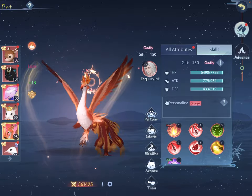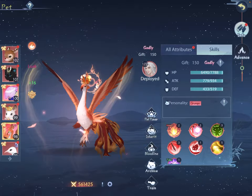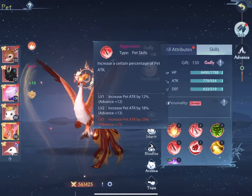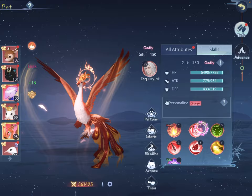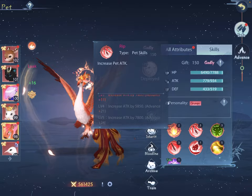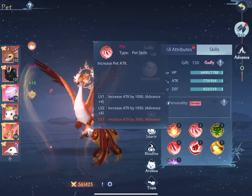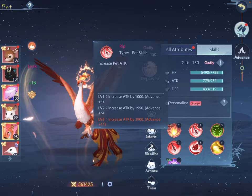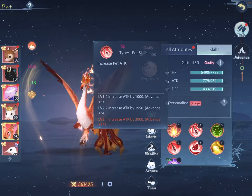You don't have to pay for pets to be effective — what you need to do is pair your pets correctly. If you have an attack-based hero, look at the secondary skills of that pet along with the primary skill. For example, the secondary skill Rip adds a lot of attack, and the higher you can advance that, the more that skill intensifies. The third thing to look at, besides your hero skills and pet skills and how they mesh, is upgrade accessibility.